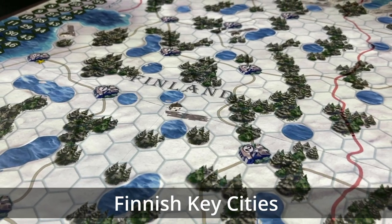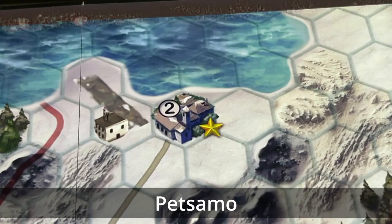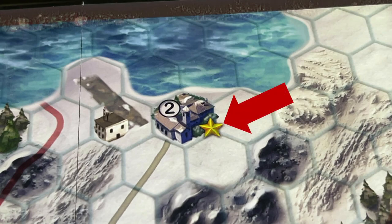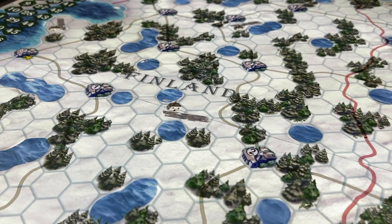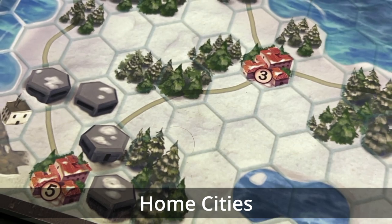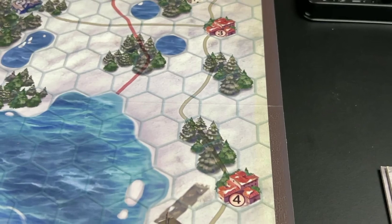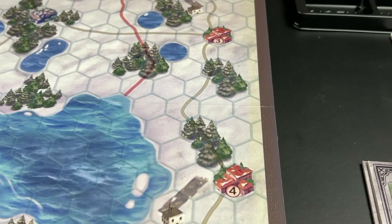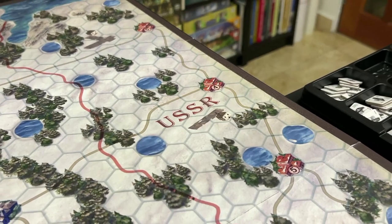Three of the Finnish cities — Helsinki, Olu, and Petsamo — represent key cities, marked with an asterisk. For the Soviets to win, they must capture two of these three key cities. There are also home cities, and the Soviets must also control five of their seven home cities to win. If this is not achieved by the end of the eighth round, the Finns win.